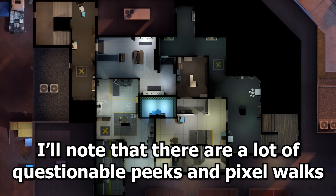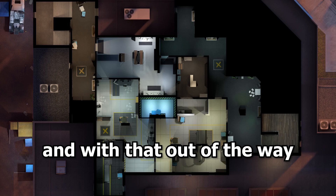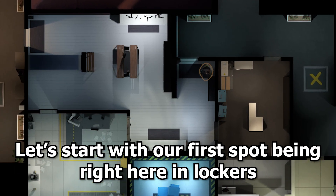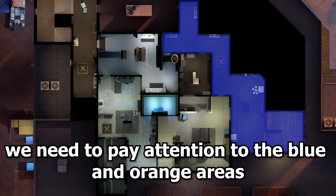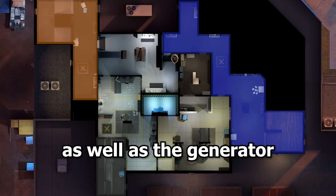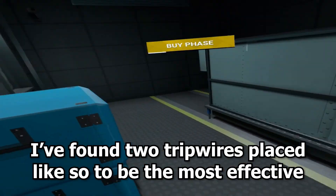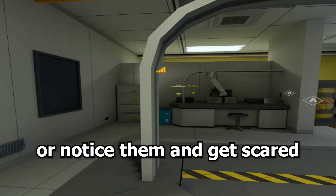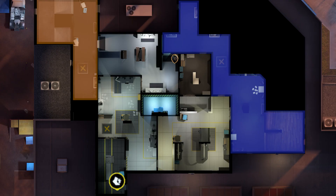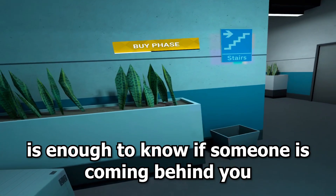Moving on to the third floor, I'll note that there are a lot of questionable peaks and pixel walks you can do here so I will not be covering those. Our first spot is right here in locus. When playing here we need to pay attention to the blue and orange areas as well as the generator. For the generator I've found two tripwires placed like so to be the most effective, as people that go there will usually either not notice them and die or notice them and get scared. For the blue area, one proximity sensor on the plant box here is enough to know if someone is coming behind you.